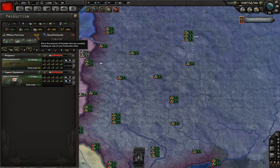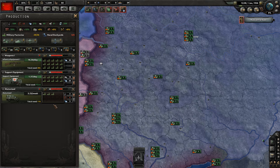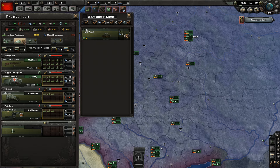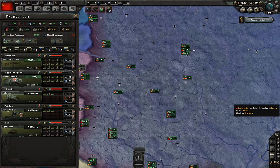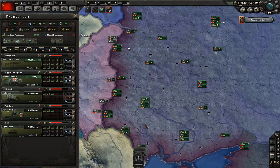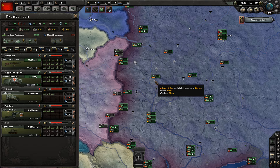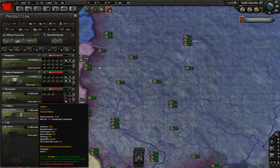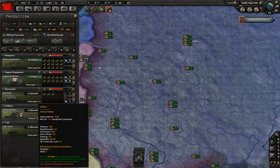We're also going to produce some supply equipment, motorized, artillery, and tanks. Armored vehicles go in a dedicated slot, and infantry equipment and artillery pieces share a separate slot. As each day passes, 15 guns are produced and supplied directly to your troops. When you run out of available military factories to assign, they appear grey. If you acquire new military factories through conquest or construction, they'll be assigned to grey slots automatically, or you'll be notified at the top if assignment is needed.